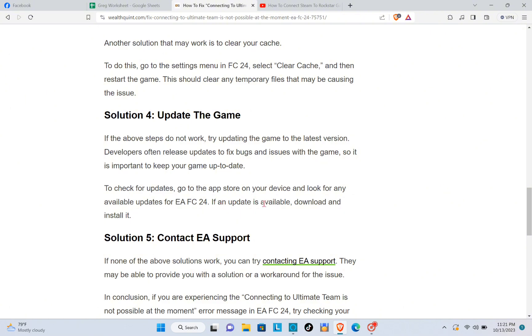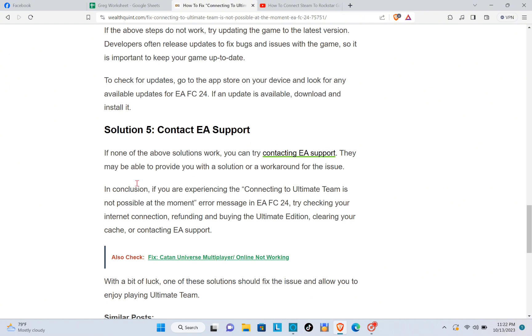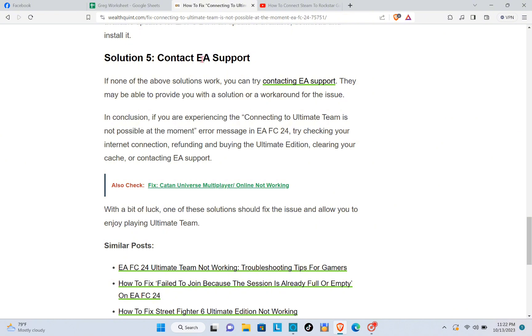The fifth solution is to contact EA Support. If none of the other solutions work, you can try contacting EA Support. They may be able to provide you with a solution or a workaround for the issue.